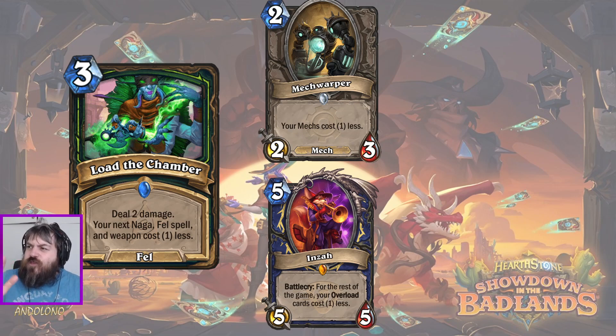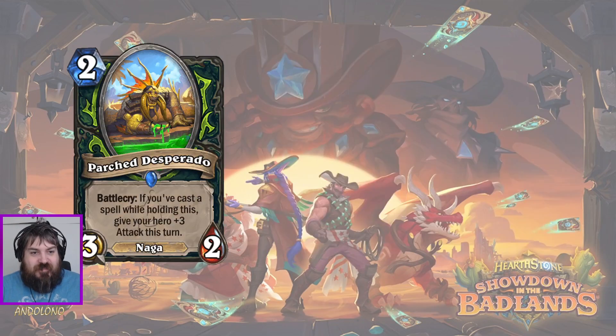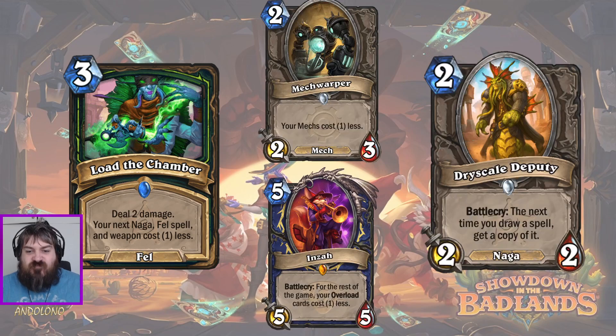I kind of see the Overload Nature Shaman deck as somewhat similar to this Demon Hunter deck - rather than board clears to set up a big turn where you machine-gun them down with spells, instead you just plink away turn after turn with aggressive minions and spells, and then occasionally to finish someone off, you might combine your Sharpshooter and finish them with a burst of damage to the face.